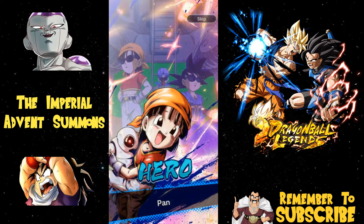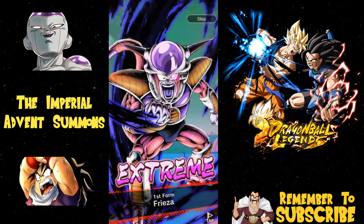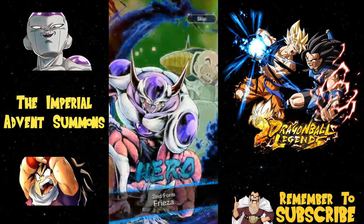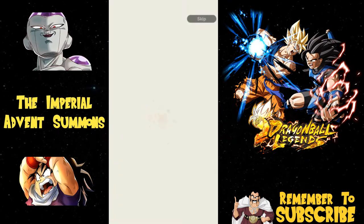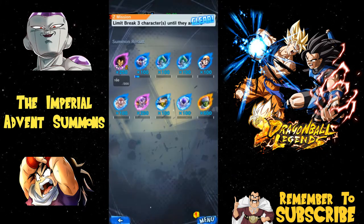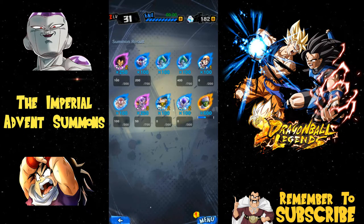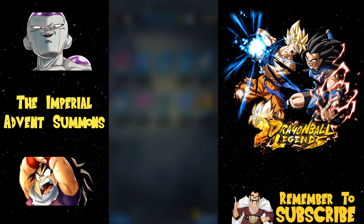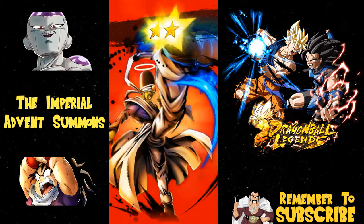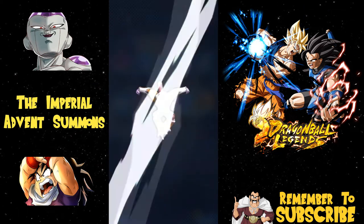We got another Zarbon, we got Pan. With my luck I'm gonna get the GT Pan sparking - I think she's on that banner. Another Pikkon - come on, give me my sparking Frieza! Please be Frieza... it's Piccolo. Well, Piccolo's up, Pikkon's up, Frieza's up, second form Frieza's up. My Piccolo is now a five-star! I still couldn't get the third form Frieza and I'm very upset about that.